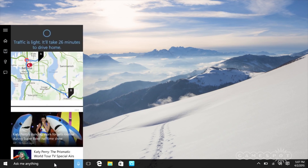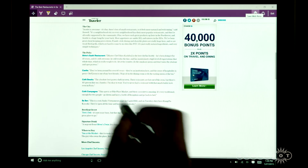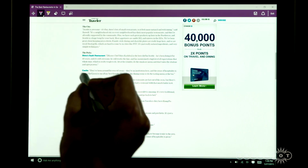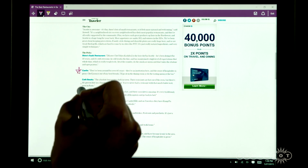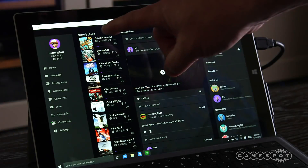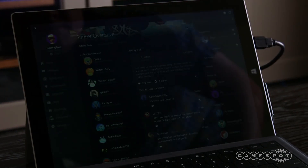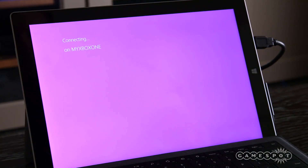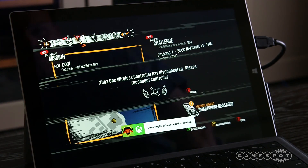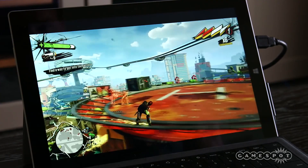Windows 10 also includes Microsoft's voice-activated intelligent personal assistant called Cortana, and a new browser called Edge, which, let's face it, can't be any less popular than Internet Explorer. Most significantly for Xbox owners, it features the ability to stream Xbox One games to your PC. And Phil Spencer has said that Microsoft is looking into PC to Xbox One games streaming too. For the full review and details on how to upgrade to Windows 10, head to our story on GameSpot.